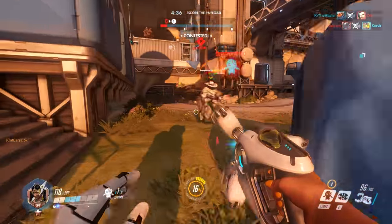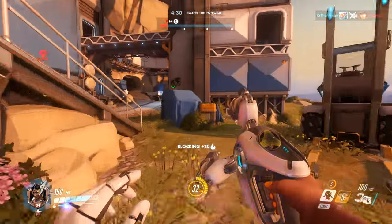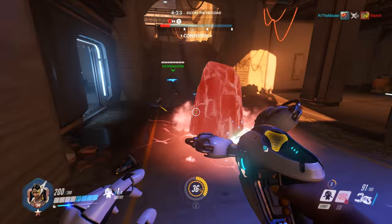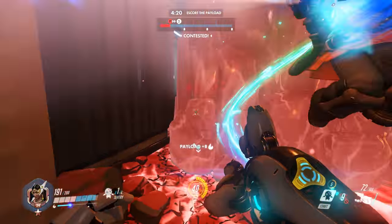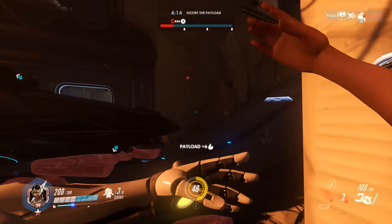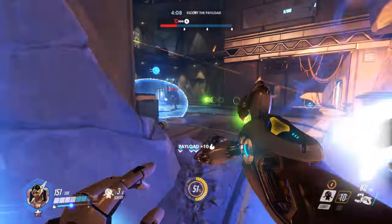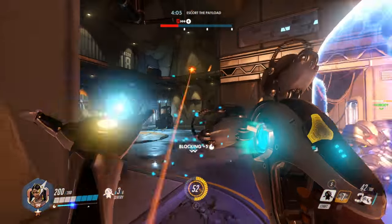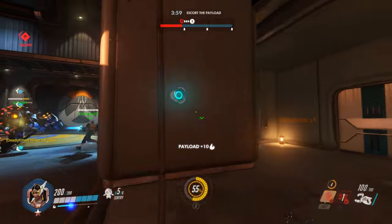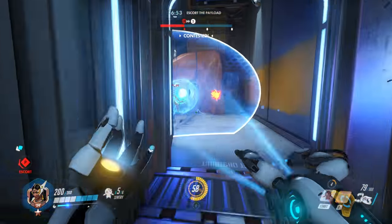Those are all the changes to Symmetra. After playing some matches, she's certainly a hell of a lot better. One big interesting decision is going to be choosing between Teleporter and Shield Generator. People will probably default to Shield Generator at first — and it is really good. The range is massive, line of sight isn't needed, and 75 extra shields for the whole team is tremendous. Add a Torbjörn giving everyone armor and you're looking at some crazy health pools — like 300-health Tracers.